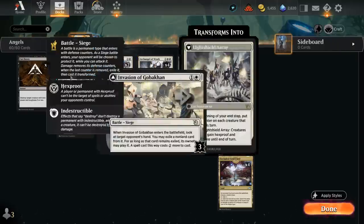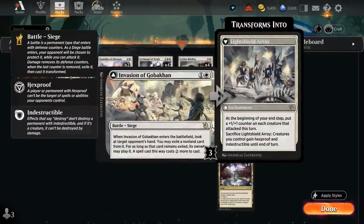Archangel can also damage battles, and we're playing 2 battles ourselves. Invasion of Gobakhan costs 2 mana and has an Elite Spellbinder-like effect on entry, exiling an opposing card to make it cost 2 more. Once transformed — requiring only 3 damage dealt to it — it becomes Light-Shield Array, an enchantment that at the beginning of our end step puts a +1/+1 counter on each creature that attacked. We can also sacrifice it to give our creatures Hexproof and Indestructible until end of turn, great against sweepers.